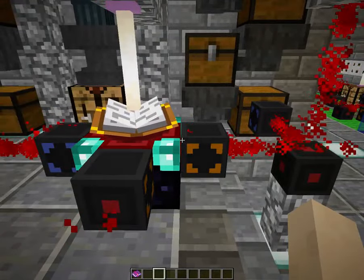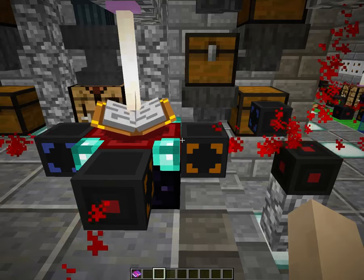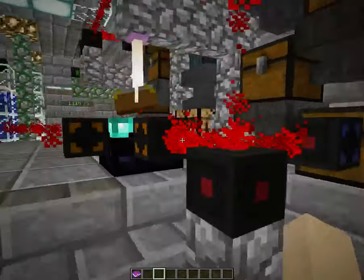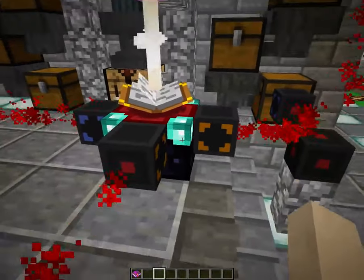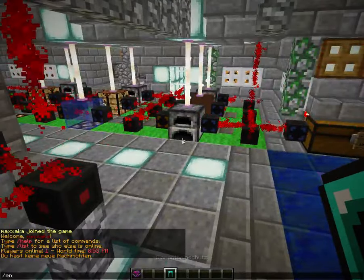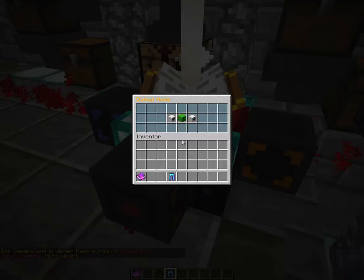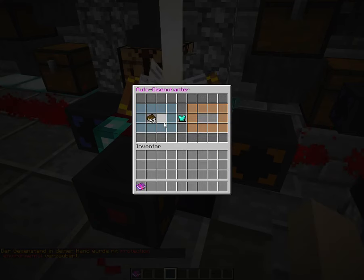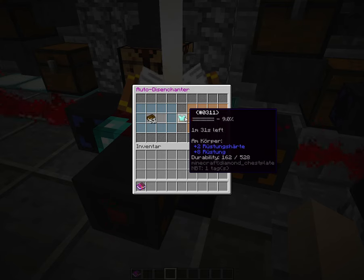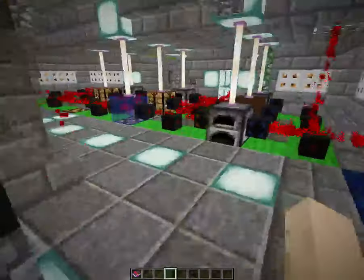Here we have an auto disenchanter. If you know a plugin called Magic Loot, it causes ruins to be generated everywhere in the world where you can find awesome enchanted books with enchantments like Sharpness 10, and even tools and weapons enchanted with those awesome enchantments. You just put them in here - let's get a diamond sword and enchant it with Protection 8. Now I put this in here and it will process it - it will separate the enchantment from the item. After 1 minute and 30 seconds, here there will be the armor piece I put in, and here an enchanted book with the enchantment which was on it.